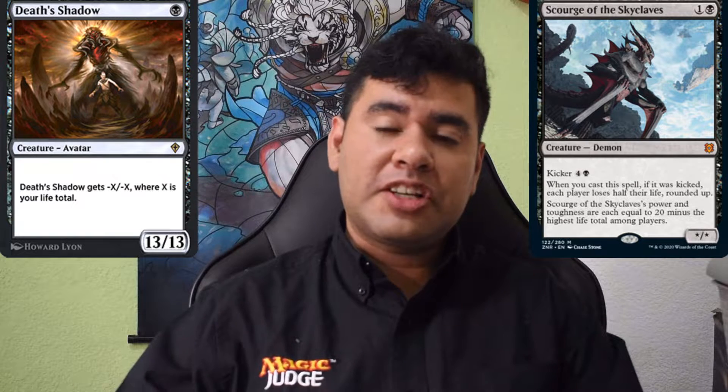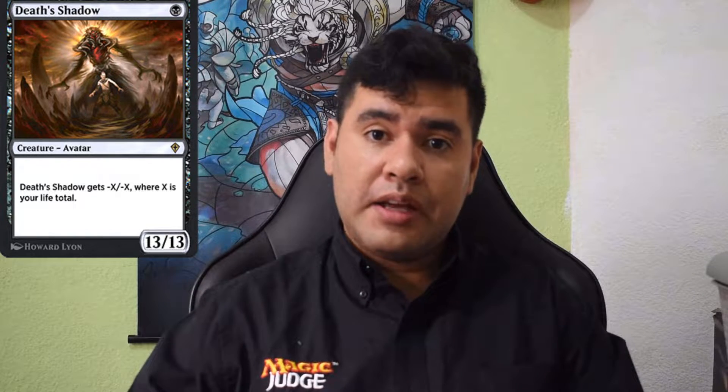Let me start with Dead Shadows. It's a vanilla 13/13 for 1 mana, and that's huge, but it has one drawback: it obtains minus X minus X equal to your life total. However, this ability only applies when Dead Shadows is on the battlefield, meaning that if it's in any other zone of the game — for example, the graveyard — it's a 13/13.